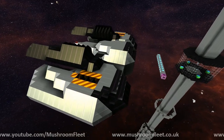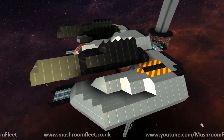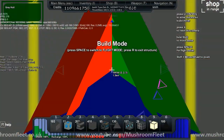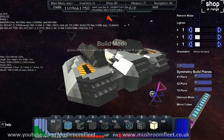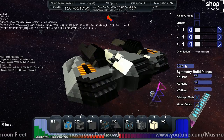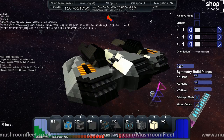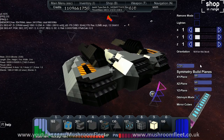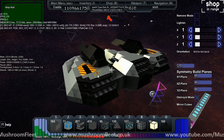Welcome back everybody. Today I was just checking out the latest dev build, and as you can see here we've got an essence. I just wanted to show you a new feature which has popped up. If we're now in build mode, as you can see over this side, we've now got a copy option, which is a new feature they're working on. It does of course mean there is a paste as well. I'm not going to show you how it works right now because it's still in development, but I'm going to show you something else.